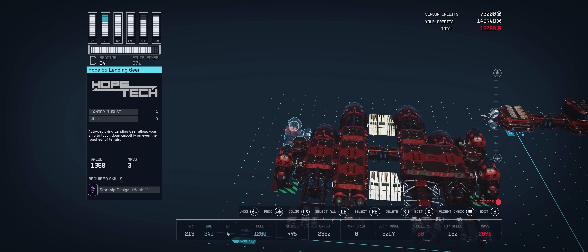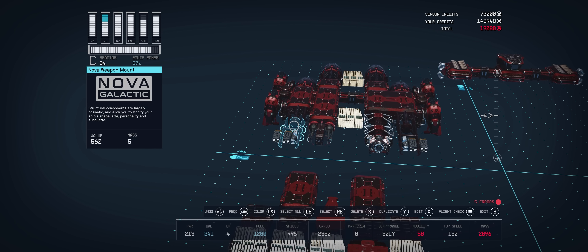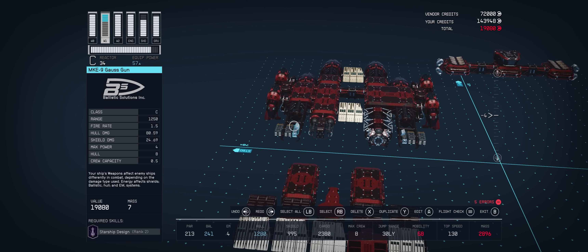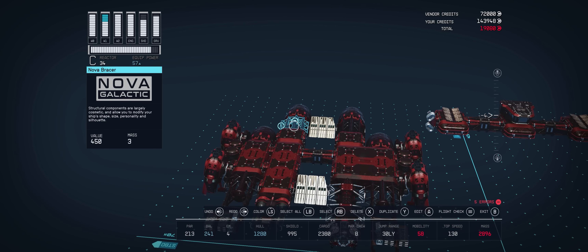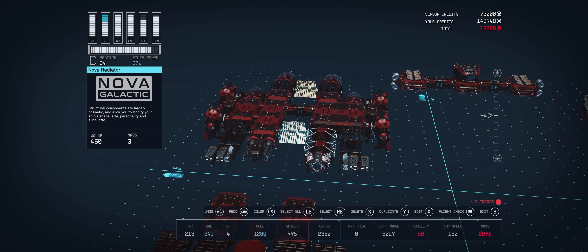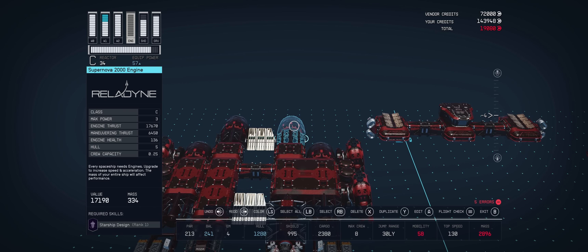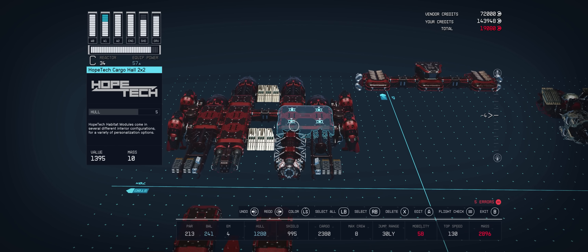Starting from the rear at the starboard side of the main level, we have two of the Hope 55 landing gear which can be purchased in Hopetown on Polvo in the Valo system, and snug between them is a Titan 450 helium tank. Moving across the ship again starting from the rear, we have one of the four Supernova 2000 engines placed directly to the back of the Hopetech Armory, and at the front is a Nova Bracer attached to a Nova weapon mount which has an MKE-9 Gorse Gun and two PB300 Alpha beams mounted. All the Nova pieces can be found at New Homestead's Ship Technician, but also at several other places as they aren't the rare Nova parts.